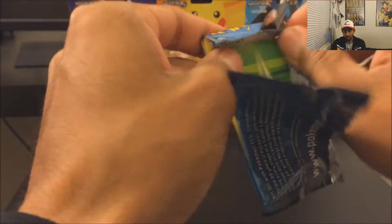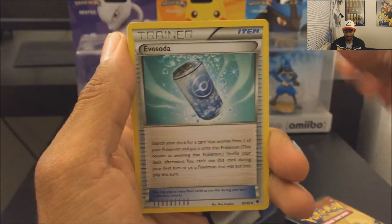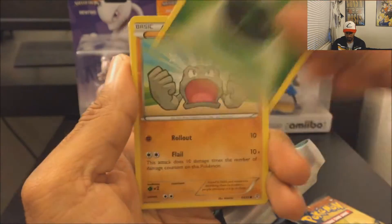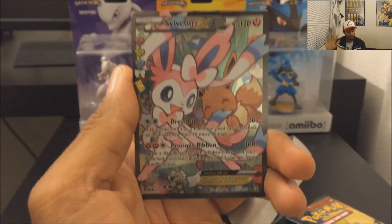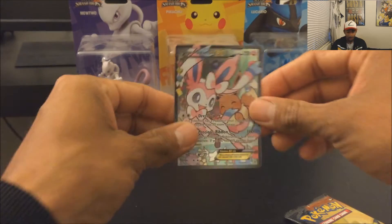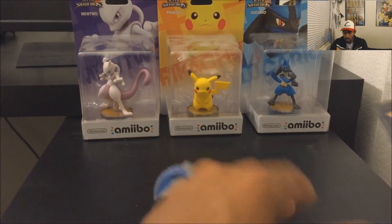Let's start with the Blastoise pack first. I'm so excited — hopefully I pull something good. I get a Wobbuffet, an Electrode, a Clefable throwing the peace sign, a Leaf Energy, a Jolteon screaming, a cute Pikachu, a Caterpie. My reverse holo is a Ponyta and my holo is a Sylveon EX full art! That's really good. Sylveon EX, HP 170, two attacks: Dress Up and Precious Ribbon. What a nice background art — I love that art color!